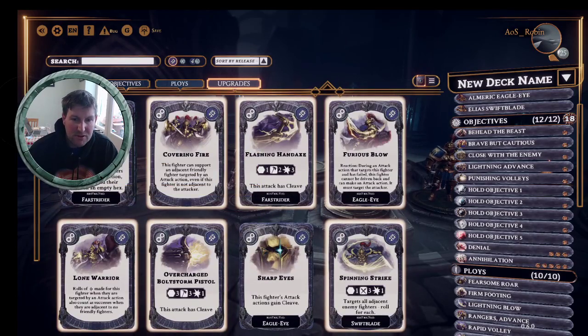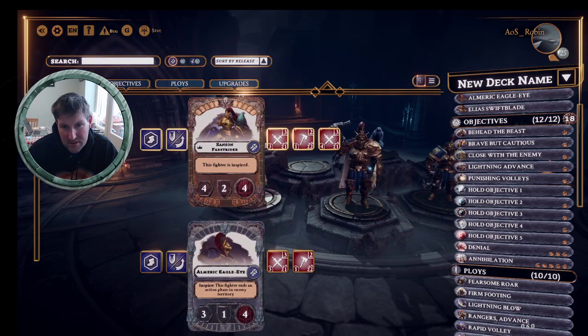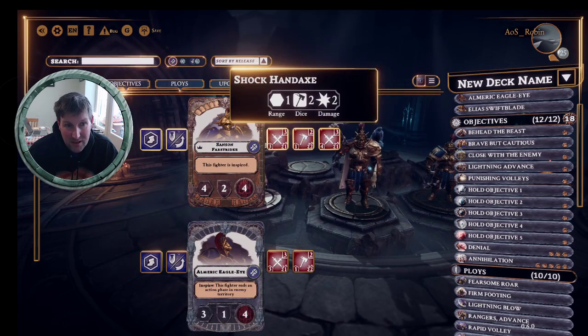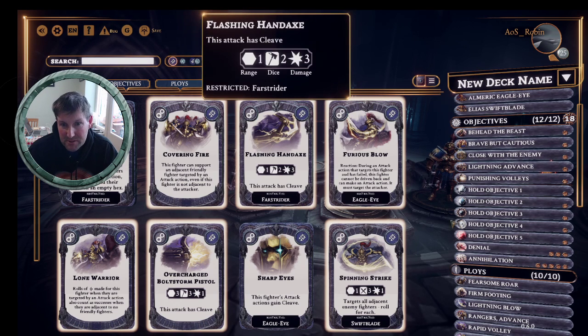Looking at upgrades - there are some person-specific cards. 'Etheric Step' restricted to Fastrider: he can move through other fighters - looks cooler than it actually is. 'Covering Fire' - can support an adjacent friendly fighter even if this fighter is not adjacent to the attacker, useful defensive support but you do have to be adjacent to them. 'Flashing Hand Axe' - attack with cleave, two hammers, three damage. Fast Rider's base is two hammers two damage, so you're getting extra damage and cleave, pretty good. It's better in most current match-ups apart from a swarm warband.